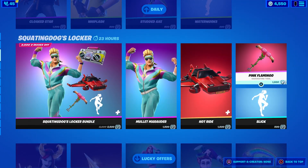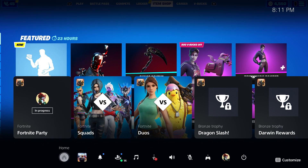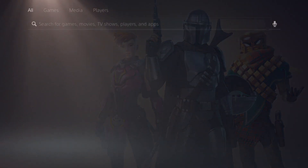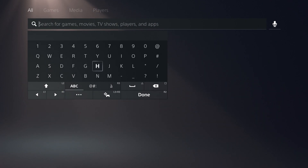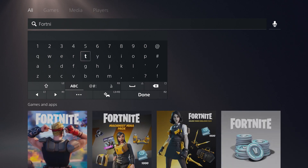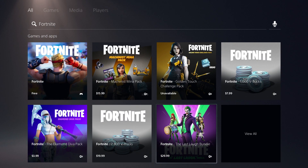To get the Celebration Pack for free is actually brand new. You can get it right now as we speak. You just got to go to the PlayStation Store, type in Fortnite, and make sure you follow my steps.